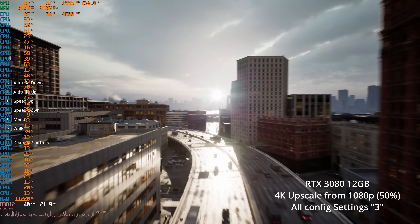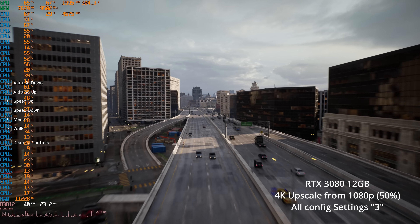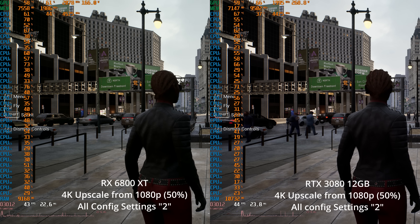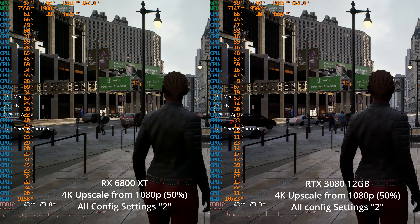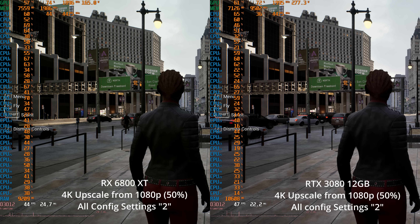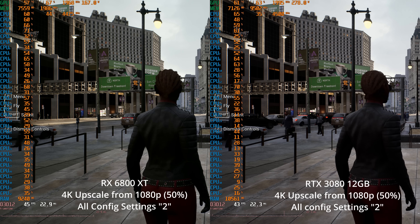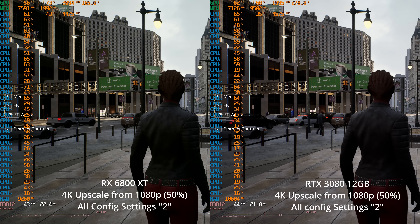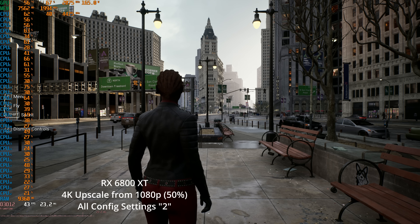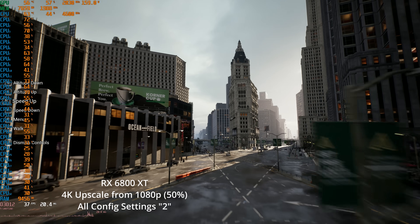I don't think we really need to do much of a loop through the city before we just start turning down some settings. I think if you're scared about future Unreal Engine games, just keep in mind that most of them probably aren't going to be trying to do everything that this demo is doing. Also, actual launch games will probably be more optimized. I've now set all the settings in the config file down to 2 instead of the default of 3 - I'm going to call that medium. Notice that our frame rate is still kind of stuck in the mid-40s, so it doesn't seem like going down to the medium or number two settings are really doing much improvement-wise.